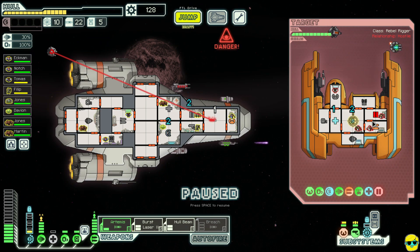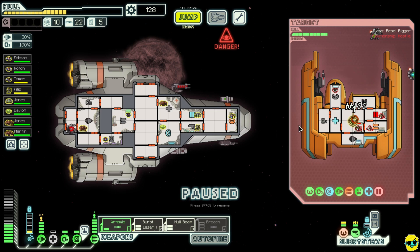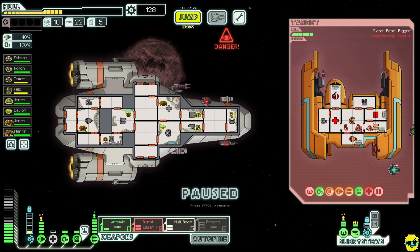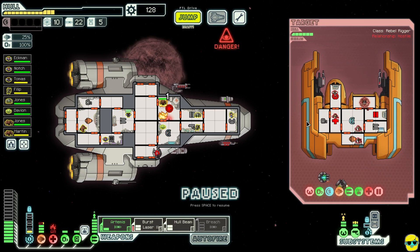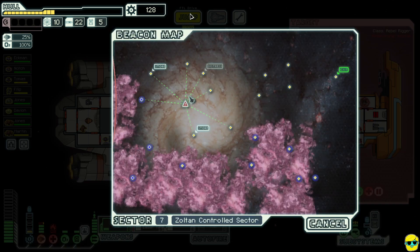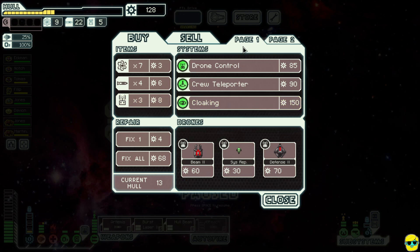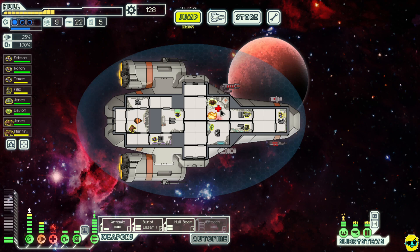I'm actually going to jump out of here. We should be able to win this fight but our shields keep getting stunned — we're just taking too much damage. Their hull is down as well, but having our shields continually getting pulsed is wrecking us. Let's jump to the store. There's a safe space right here and there's no reason to stay. I was just getting way too stubborn. I'll close the door and work on putting out the fire.